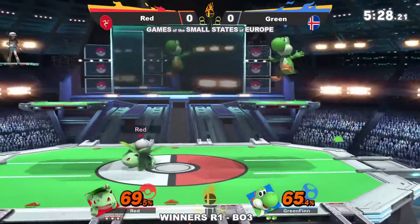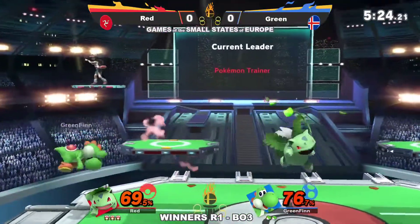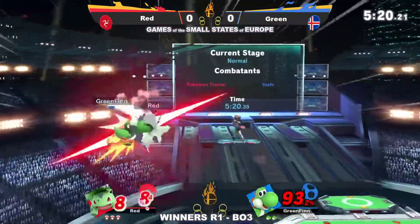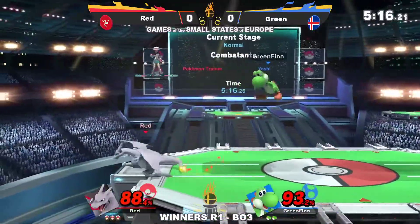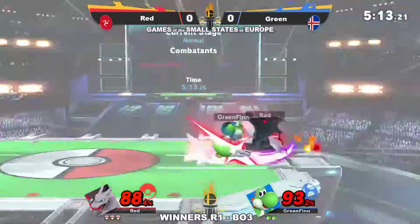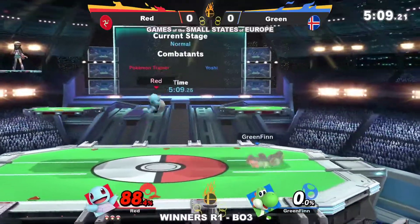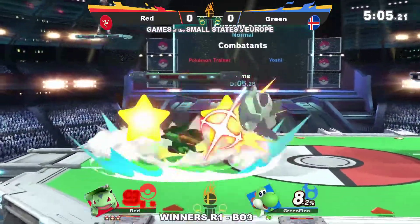Not even gonna bother — just like, I have control of neutral, I have the stock lead, I'm just gonna wait. You're just gonna approach me, and so far you haven't been doing all that great of a job with it. Okay, Charizard — Red wants to be a little bit careful back there — one of the common traps. Ouch! And that is a two-stock lead out of nowhere. Switch back to Ivysaur.